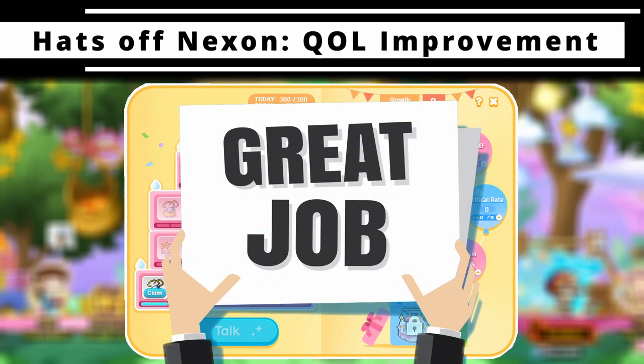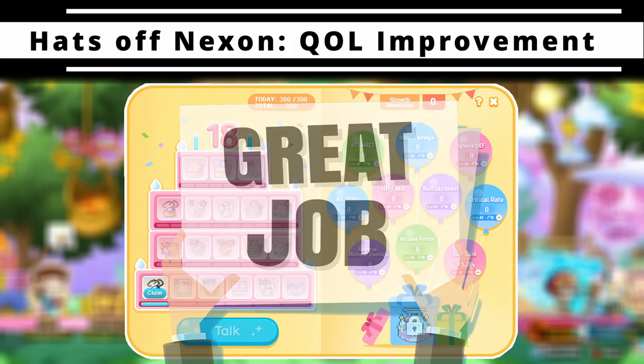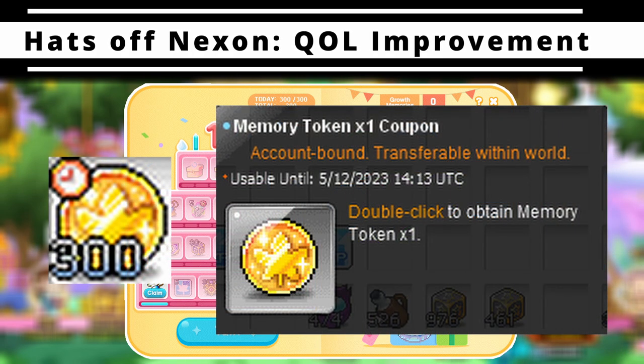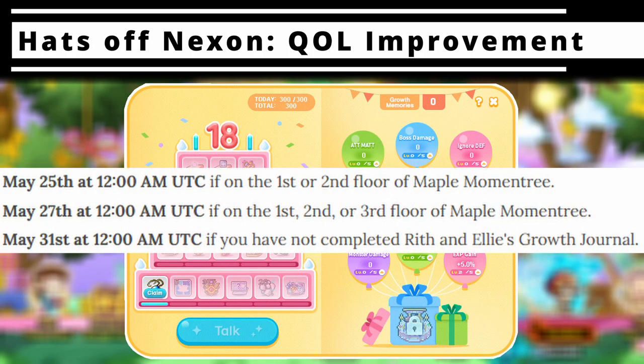Nexon actually added a few quality of life improvements to this event compared to past ones. They implemented a catch-up feature which allows you to convert 300 event coins into progression. These become available starting the last week of May.